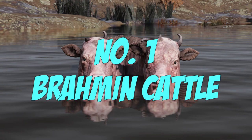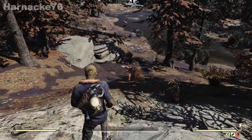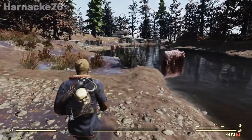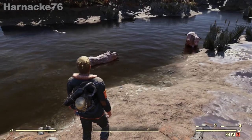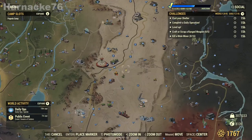The first location we're going to go to has Brahman cattle. This location is quite close to Top of the World, and it has sometimes three, sometimes four Brahman cattle hanging out in a creek. Here's the location, just next to Top of the World.